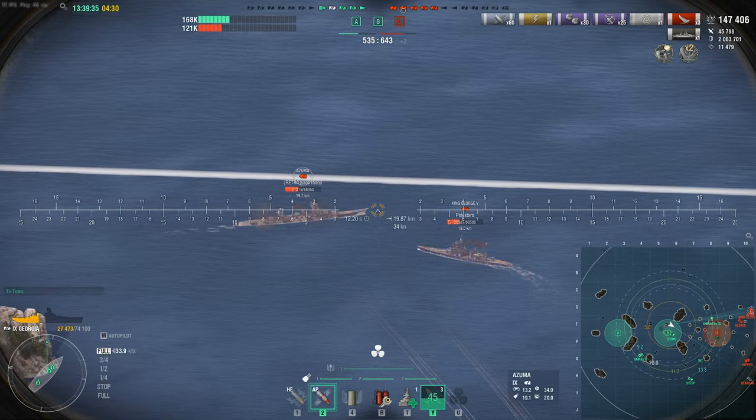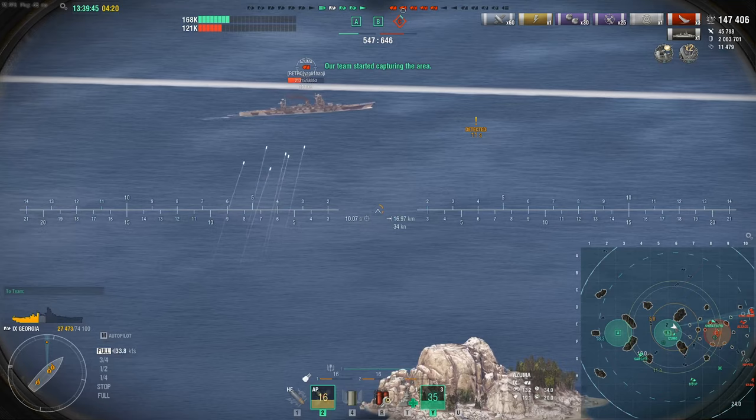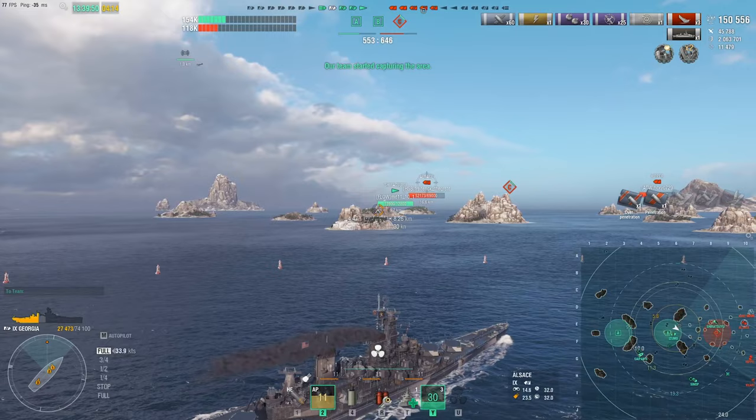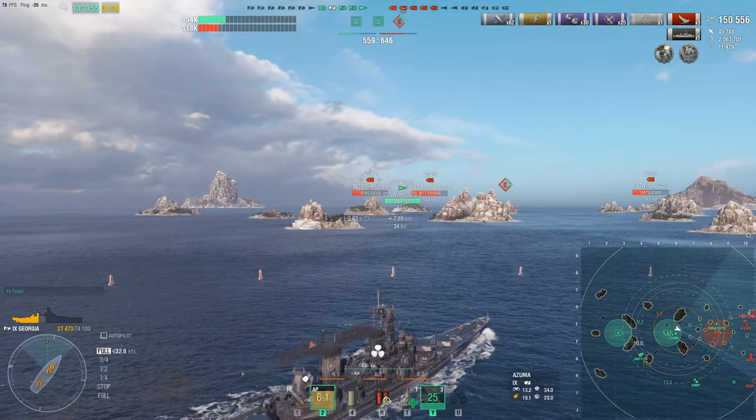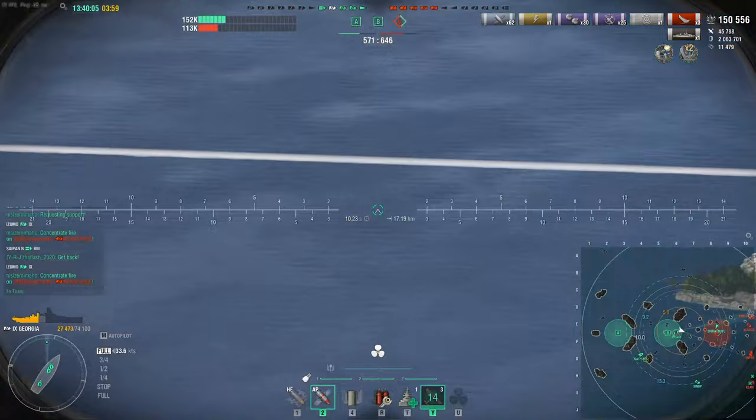The Azuma is going nice and slow, so we're going to try and get a salvo against him. He's starting to accelerate but I'm not sure it's going to be in time. Shots look decent but a little bit too high — that's fine. We try again as he runs into the border. The friendly Shiratsuyu has managed to sneak into the Charlie cap — fantastic stuff. That's going to put a stall on their points.